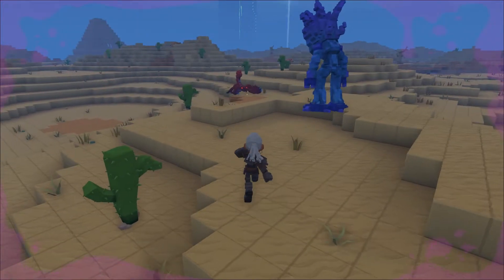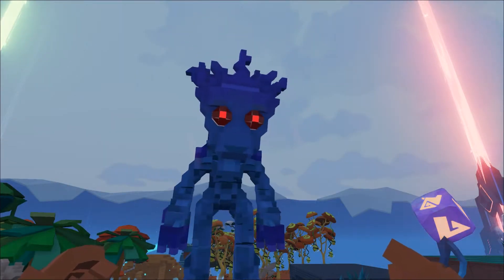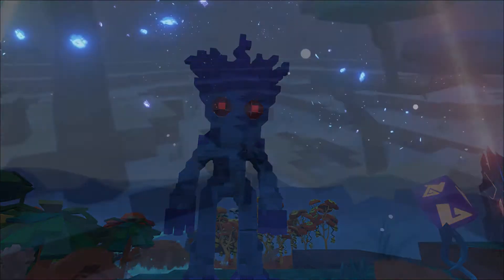They have two powerful attacks: one is an earth-shaking stomp attack and also a devastating swipe attack. Both consume quite a bit of health, so again, steer clear of any mysterious looking trees.